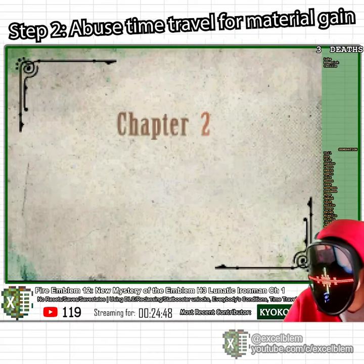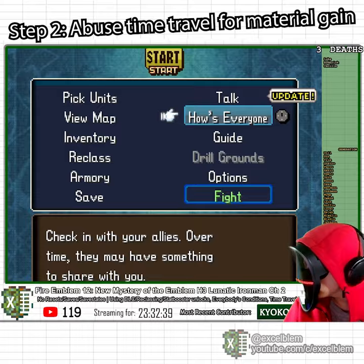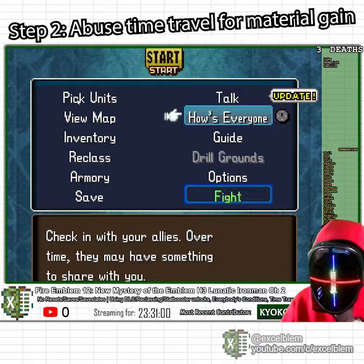Chapter 2 of this lunatic Iron Man introduces replacement units and also time travel. The house everyone feature operates on real time and can be done for some pretty useful rewards, such as free items and bonus XP. If you mess with your system clock, you can greatly accelerate this process. Note that you cannot get any gold or level ups from this feature.